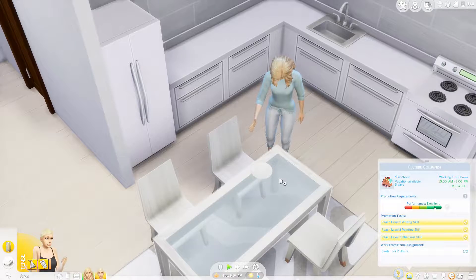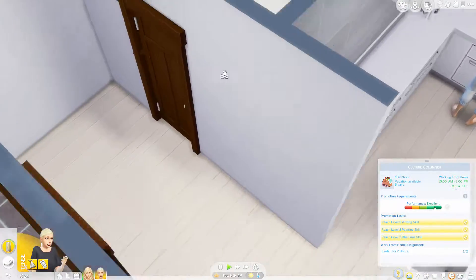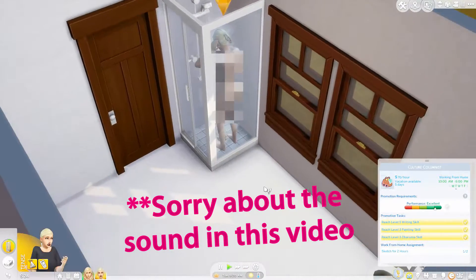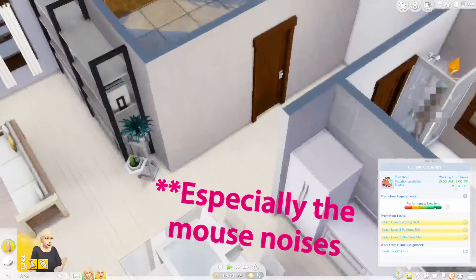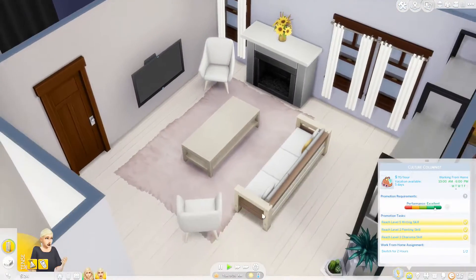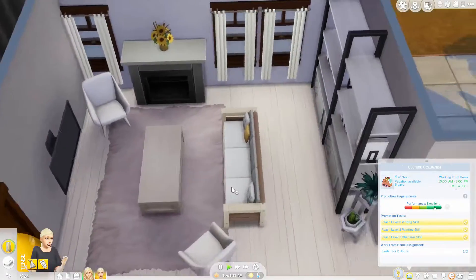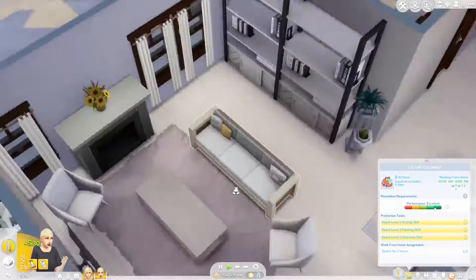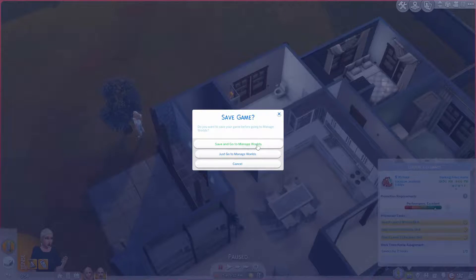Hey guys, it's tea time here and welcome back to another episode of Get Famous with my Opposite Twins. I have made a lot of changes since the last episode. First of which is that I've done the living room somewhat — it's not excellent, it's not fully done, but it's a living room finally, which is nice. And there's a bunch of other things I have done — I will show you quickly.